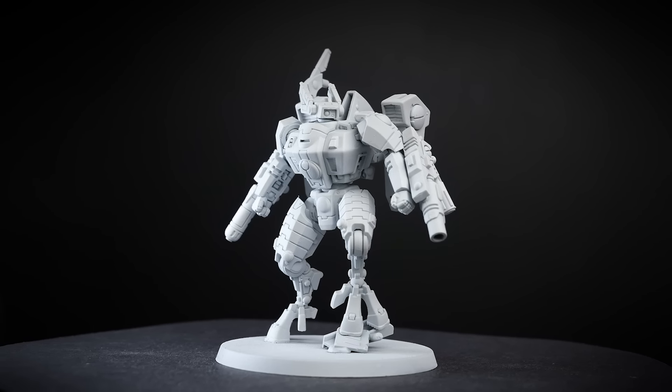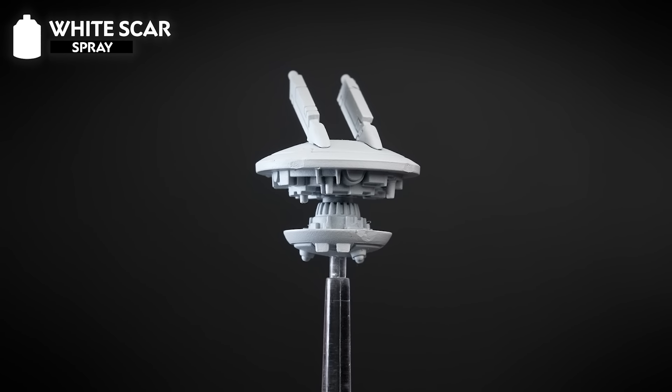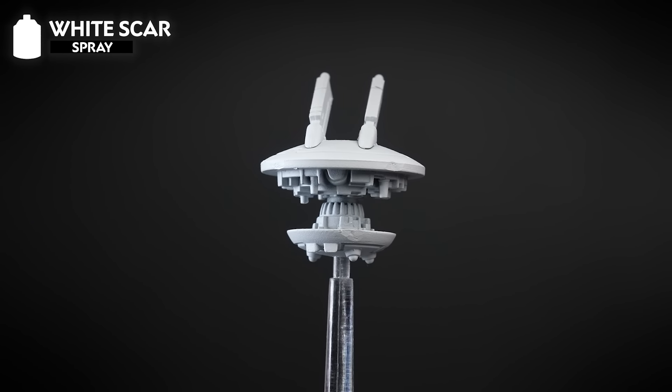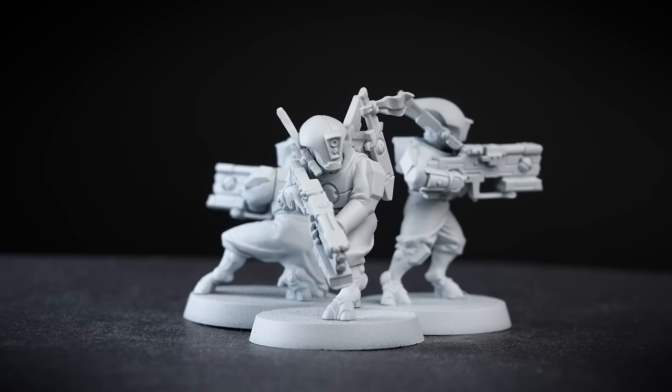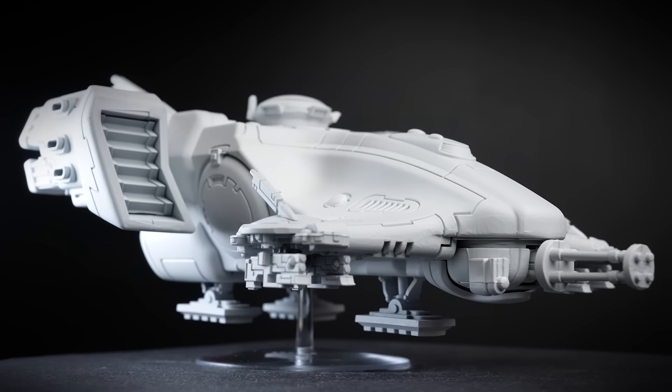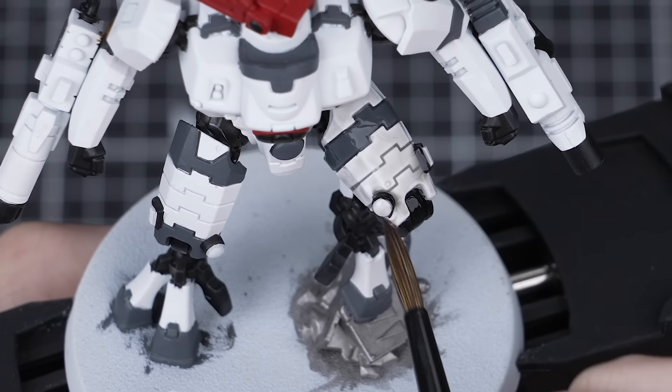To give ourselves a massive head start, I've undercoated all the models with White Scar Spray. There are two main ways of painting white: you can work up from an off-white adding highlights of pure white, or you can start with pure white and work downwards, darkening the color with shades. We'll be doing the latter, as it's much easier and will help us get our combat patrol done faster.